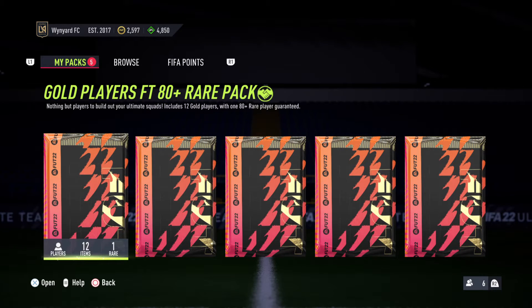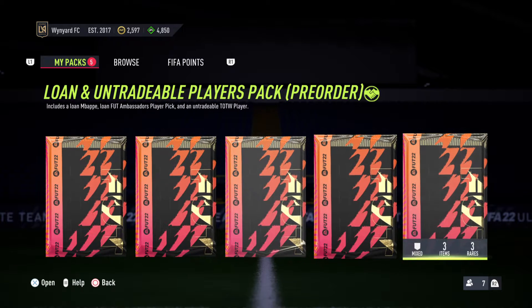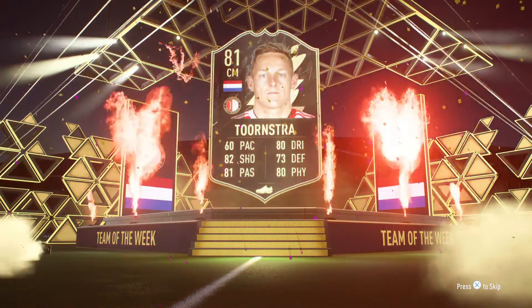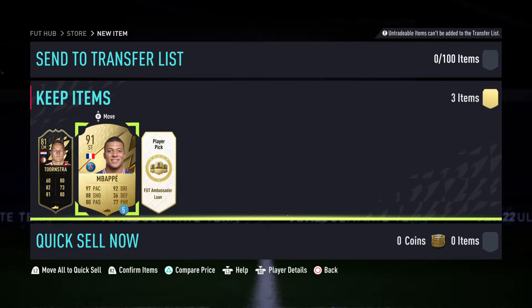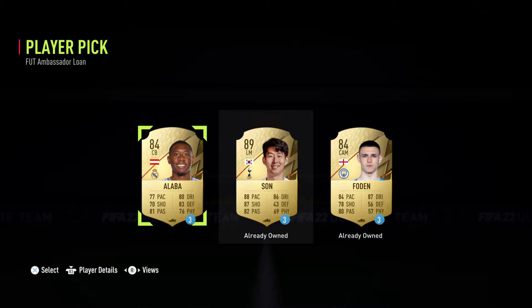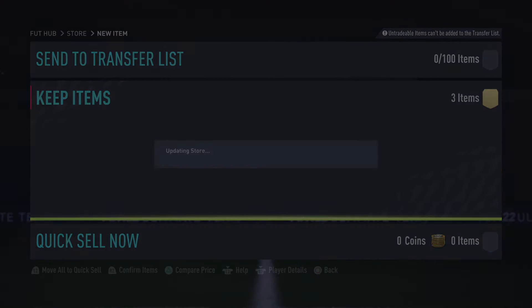Finally we've got some 80 plus rare packs with gold players, as well as a loan and untradable players pack from pre-ordering the game. Let's get rid of the loan and untradable players pack first. And it is Toonstra from Firenord — a Team of the Week player! We've also got Killian Mbappe on loan, and a FIFA Ultimate Team Ambassador on loan. As I got Son and Foden already, I might as well go for Alibas since that's the only one I haven't got.